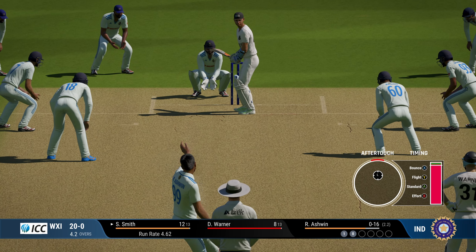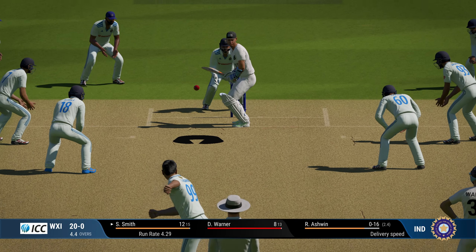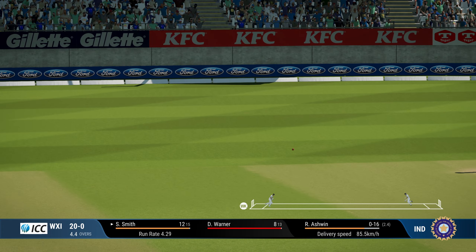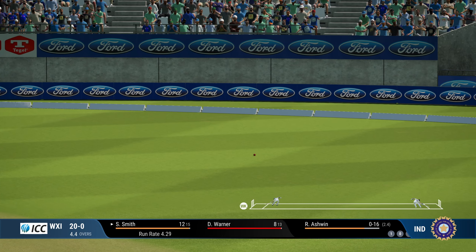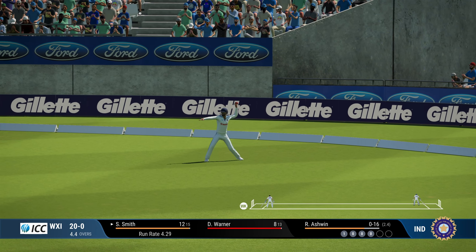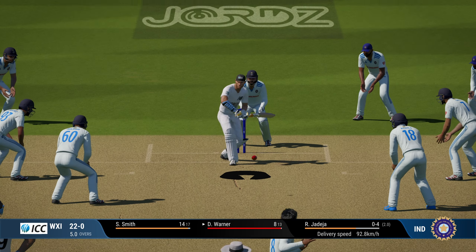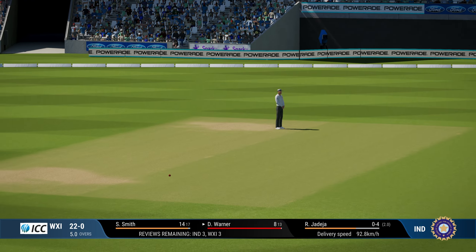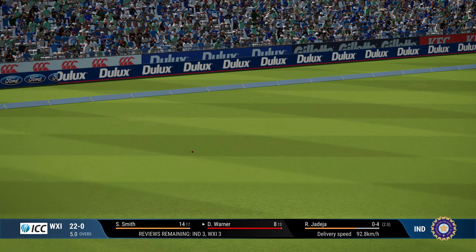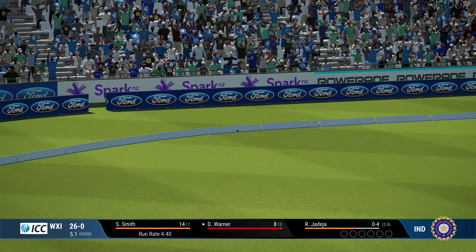Ashwin has to run back — no fielders behind, so the bowler will have to do a lot of work with the field if the batsman hits it straight. This one goes to square leg and the ground is a little bit slow. 22 for no loss. That's another easy shot — I hate that shot. Absolutely hate that shot. We cannot play that shot; only the AI seems to be able to play it, and it looks really bad.